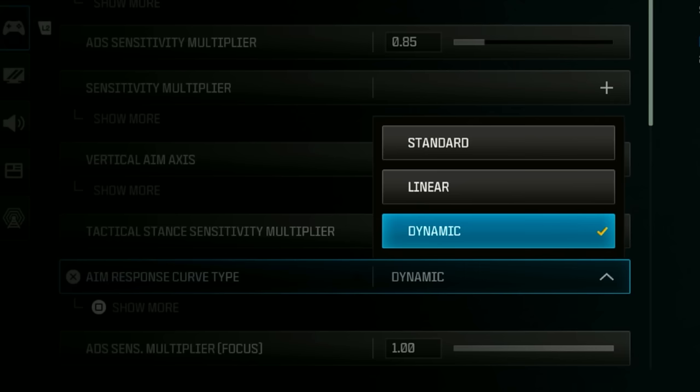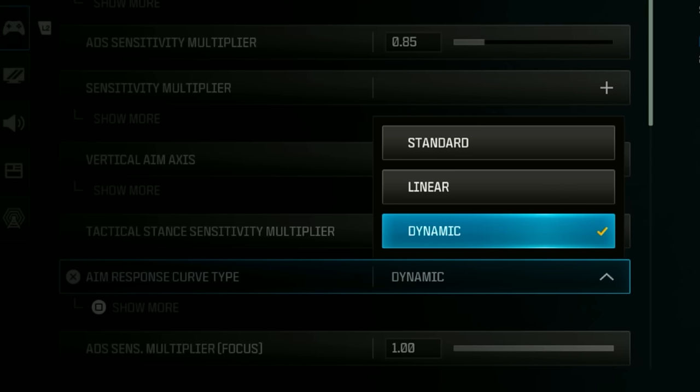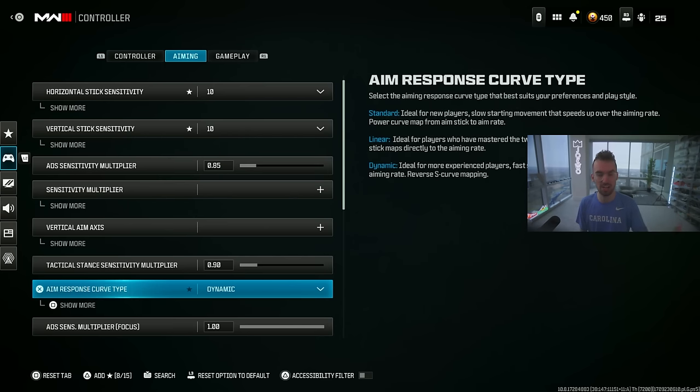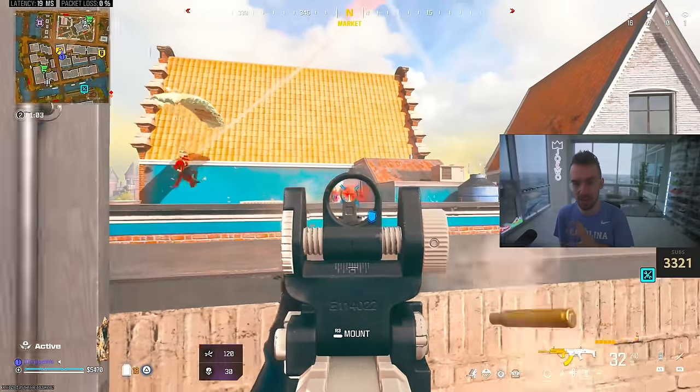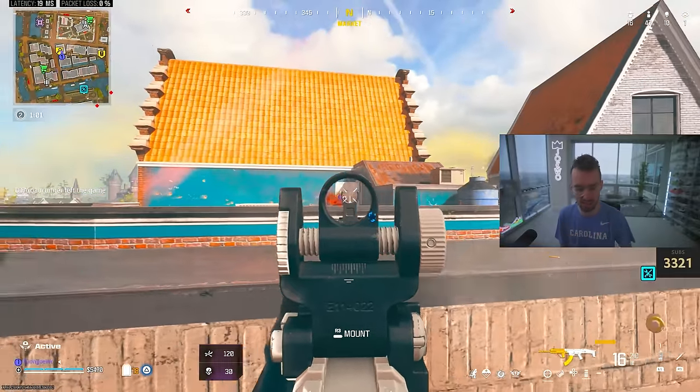Going down to your aim response curve type, make sure this is set to dynamic. I still see some people playing on standard, but most really good players have had this on dynamic since the early days of Verdansk. This gives your aim an S-curve type response for aim assist, so while you're strafing and shooting your shot feels the most consistent.